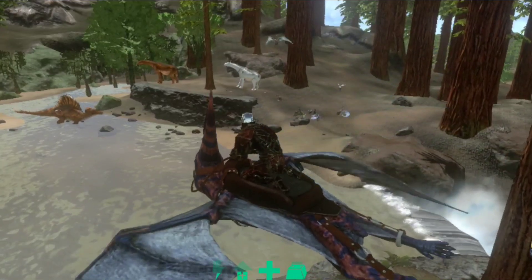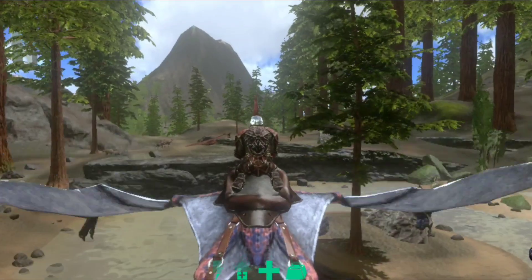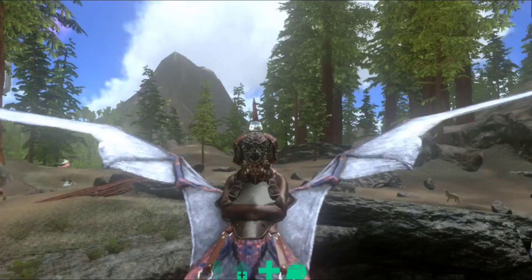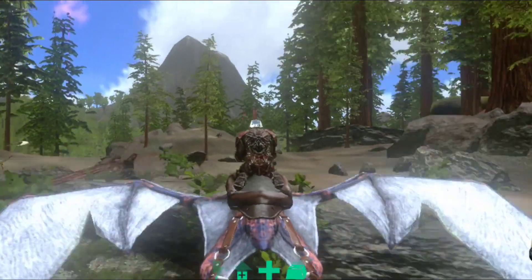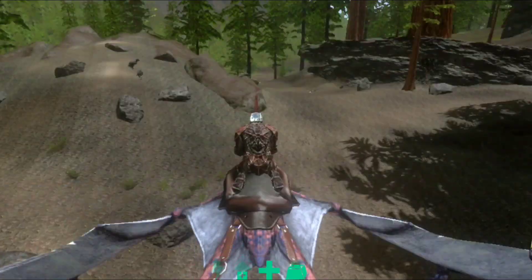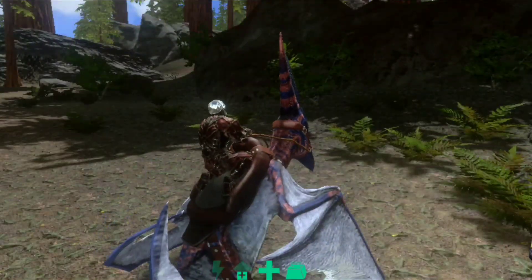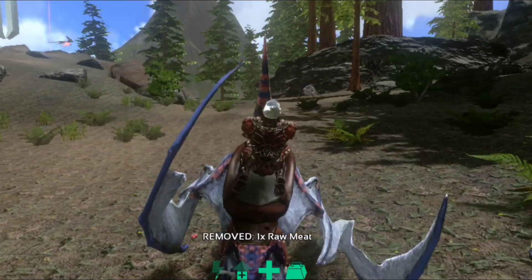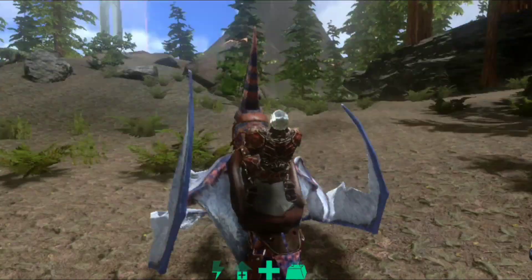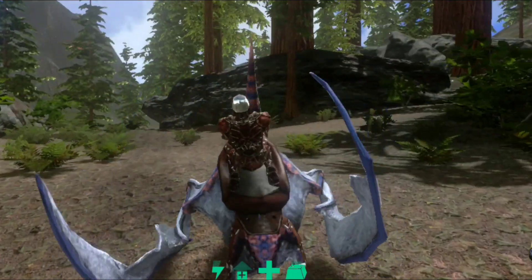We will set a tree base in the next video. Here is a Spino — now we have to set a fountain. There are some other creatures around. We have a terror bird that is set on the ground at the base, used to attack. Now we have a tree house and some terror dons.